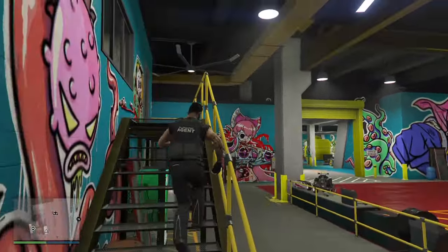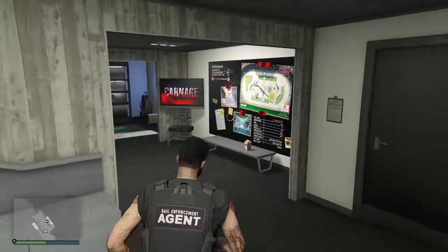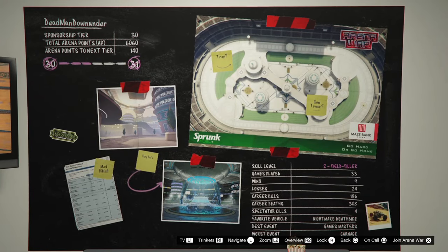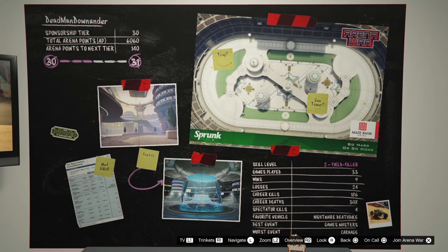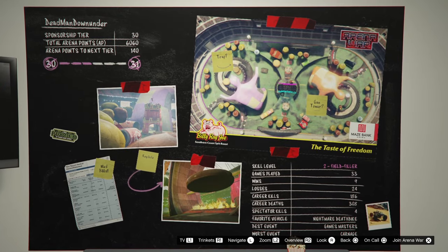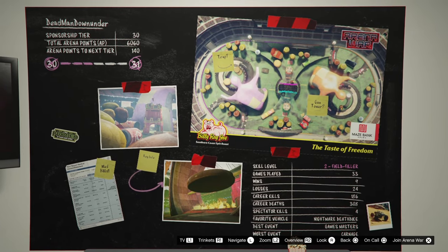Heading upstairs to the office — this is your career wall where you can see all your stats in the Arena Wars. I haven't done too many. I'm currently at sponsorship tier level 30. There are various things you can unlock at different tier stages, including some vehicles, and I'll get some images to pop up on screen to show you.